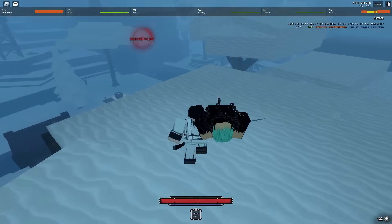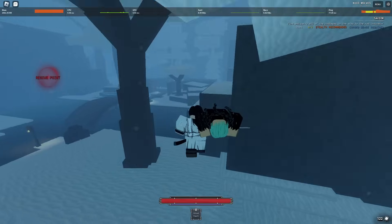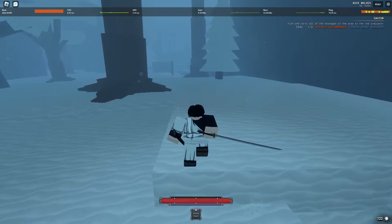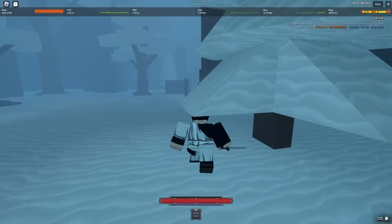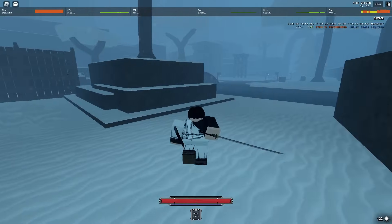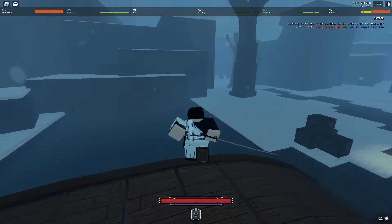We're going to drop them off at the rescue point. I'm going to be a bit careful because the curse spear is near here so I might get jumped. As you can see it'll say one out of three, and we just want to pop our Cursed Sense once again — spam E and N.